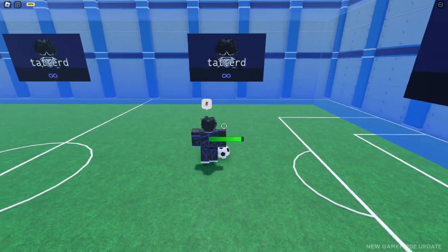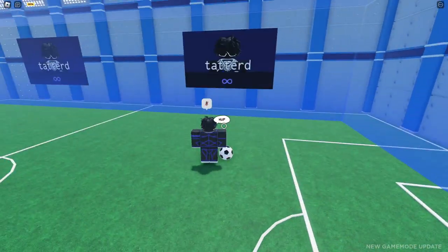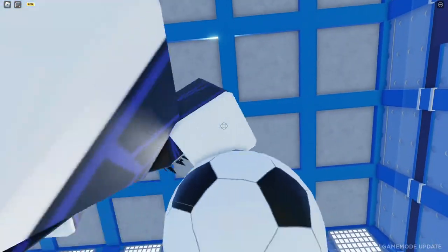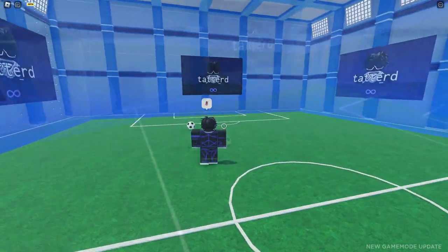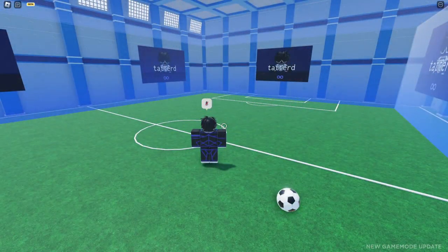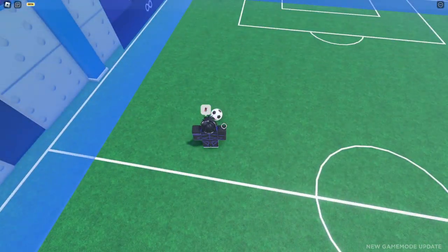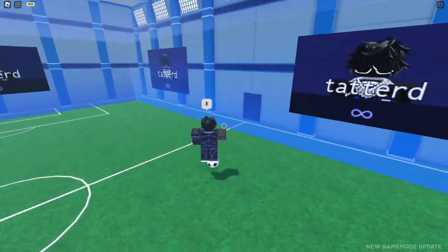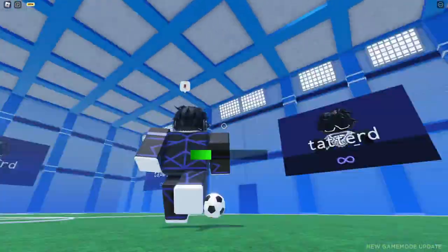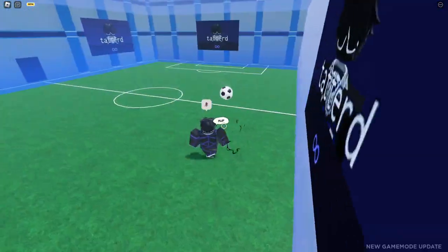If you know how to stop the ball, you know that right-clicking makes the ball go backwards, left-clicking makes the ball go forwards, and aiming upwards makes the ball go upwards. Then you should be able to do my combos. The first thing I want to teach you guys is how I dribble — it doesn't really look like dribbling but I'm still going to teach y'all how to do it.